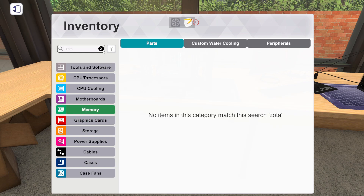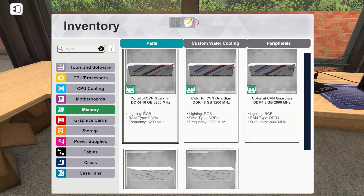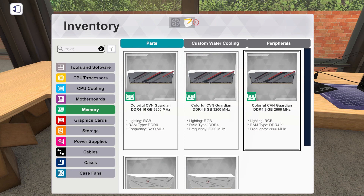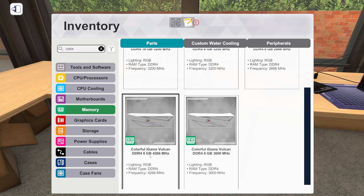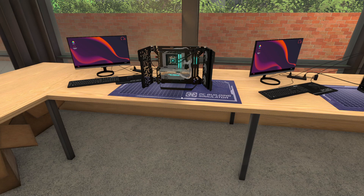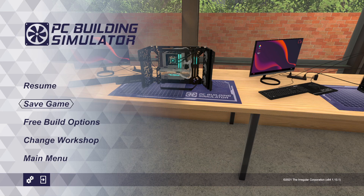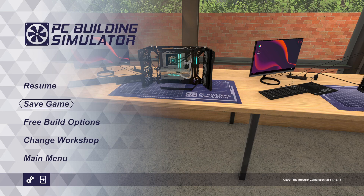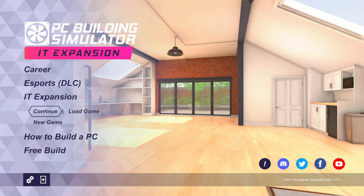We also got some new RAM from Colorful. Here's all the new Colorful RAM — I think it looks really good, including some white stuff. I'll probably be using the 3200, the 3600, and the 4266 in some builds eventually. We also got three Acer Predator monitors. But I think the biggest, most exciting thing that came out with this update is the IT expansion. We also got the ability to have multiple game saves in free build, which is a great addition. So let me go back to the main menu and hop into the IT expansion.